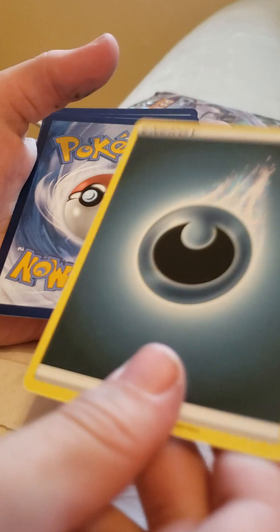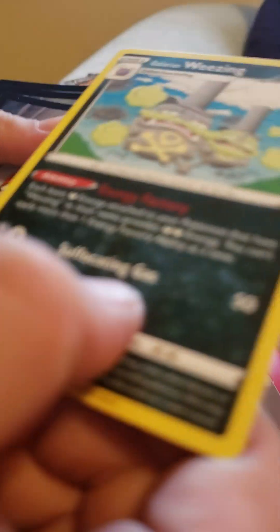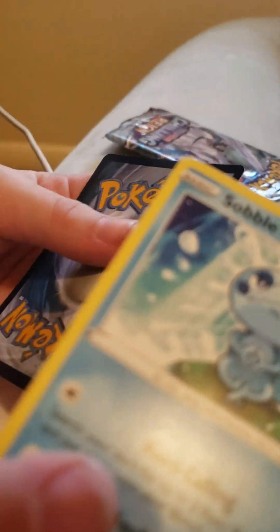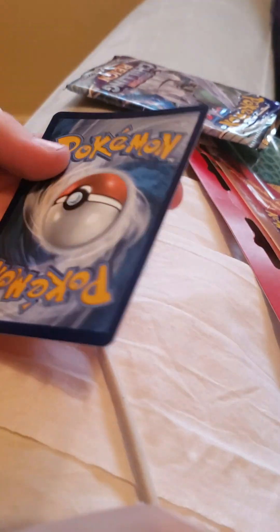I have duplicates of these energy cards. There she is — Wheezing! Wheezing, into a pile. And ooh, a Ledyba — Sobble!